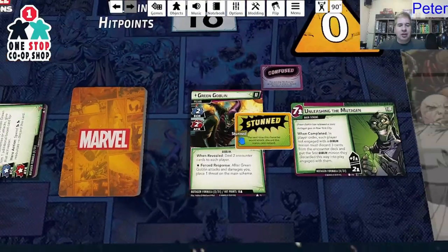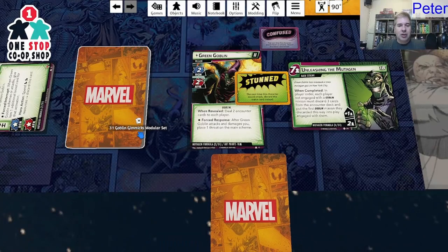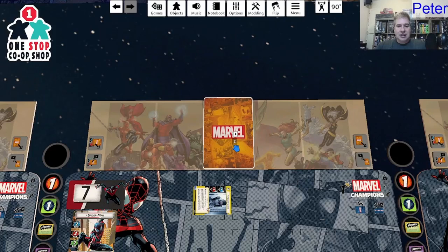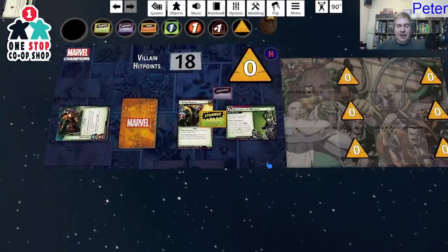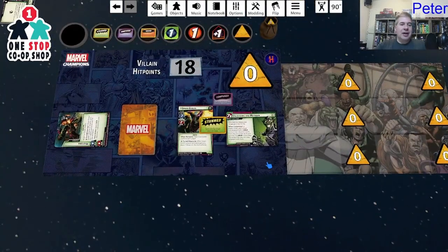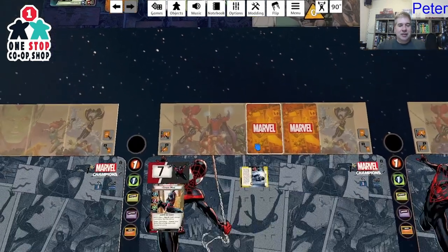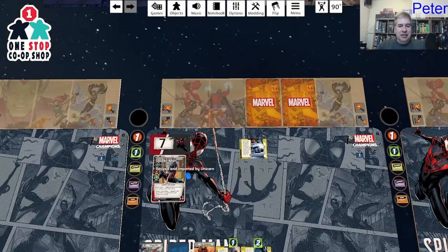When revealed, deal two encounter cards to each player. So we take two encounter cards. Green Goblin — you are stunned and confused. What do I want to do with Miles? I guess let's burn him down. The real question is do I flip? The benefit of flipping is an extra card and I can put a card back in my deck — yeah, I'm definitely doing that.